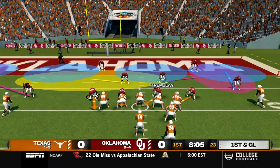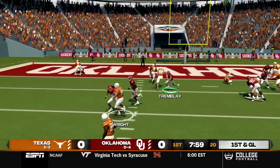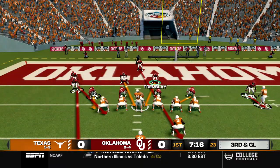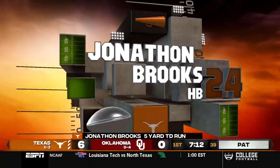First and goal here from inside the 10 yard line, Wright in shotgun. They send Brooks in motion, it's gonna be an option play right to the outside and he will get brought down in the backfield. A couple plays later it is third and goal for Texas. Wright going under center, we bring a blitz and Brooks to the outside will get into the end zone. Touchdown Texas.